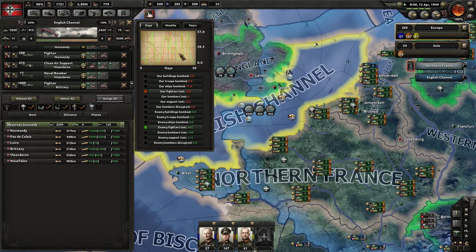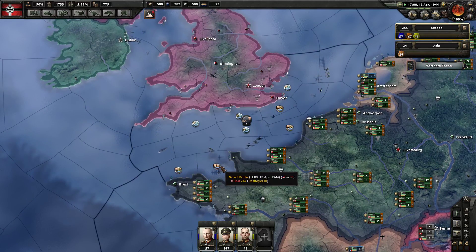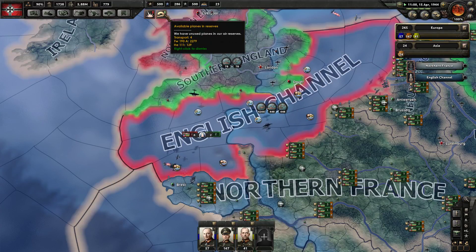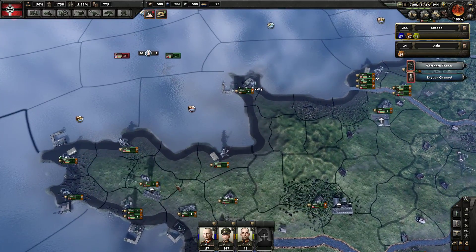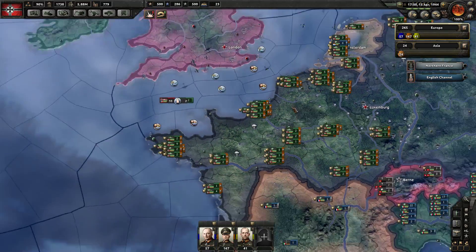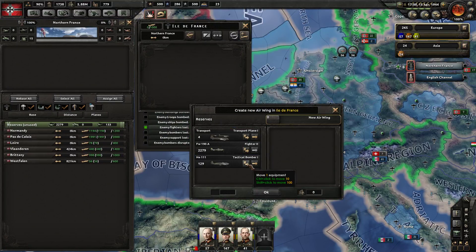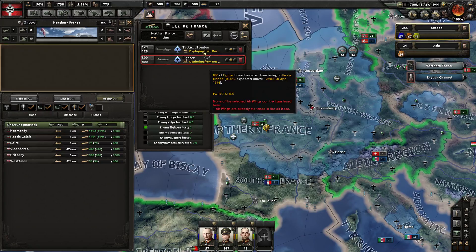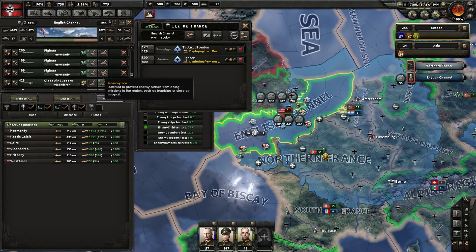We're still doing pretty good against their enemy fighters and bombers. They have a lot of bombers and close air support — it looks like they reserve planes specifically for naval invasions. There are 2,000 enemy fighters in reserve — holy cow. Actually, 3,000 enemy fighters in reserve. Do I have any air bases available? Not really.